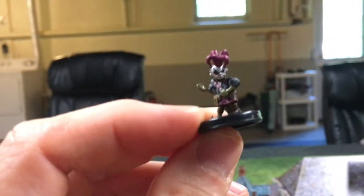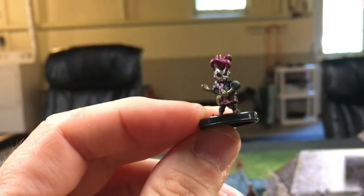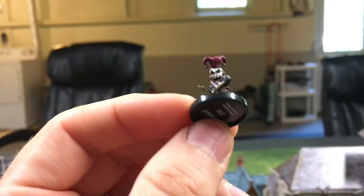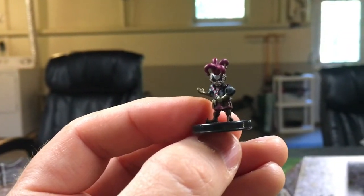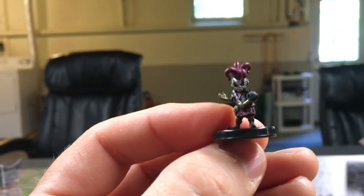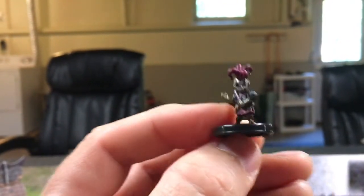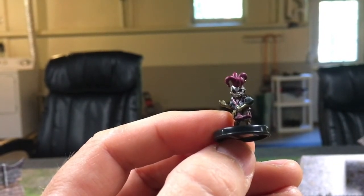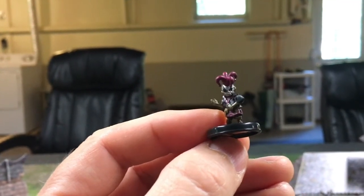This is an NPC that maybe your player characters won't encounter. Whether you're using Pidlwick here or not for Curse of Strahd, this could be a great jester in a throne room for a king or a noble wearing a funny mask or just has face paint on, or it could be an automaton construct like the mini is. Great mini.